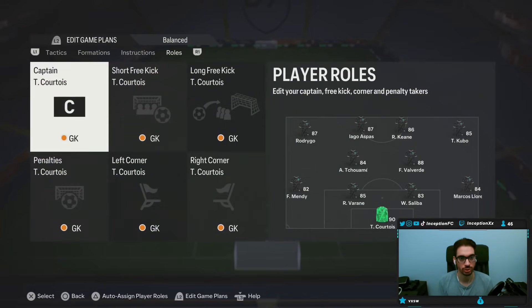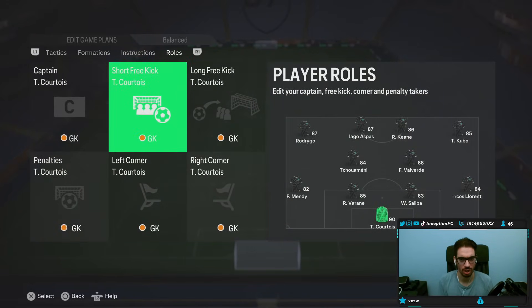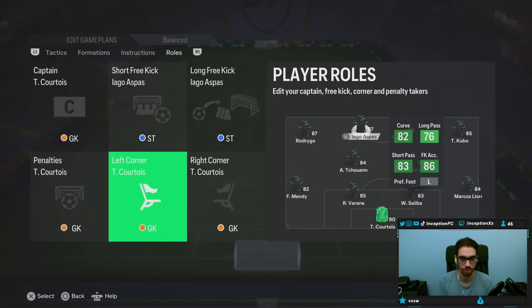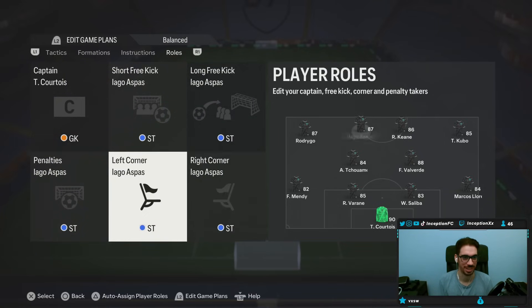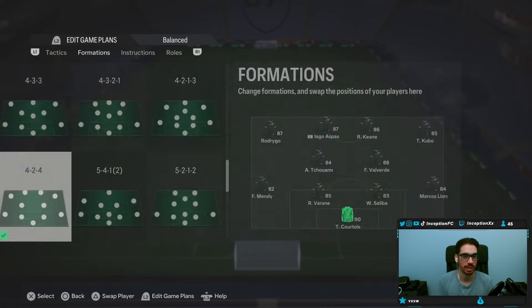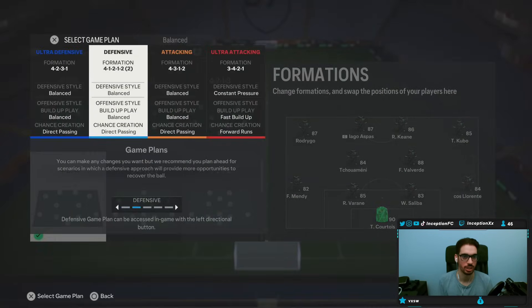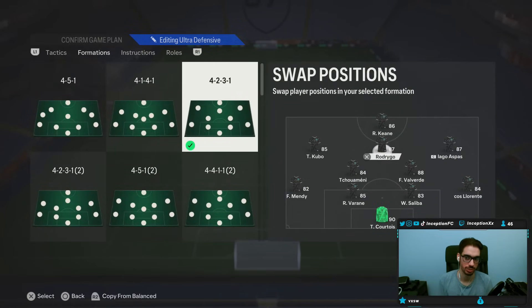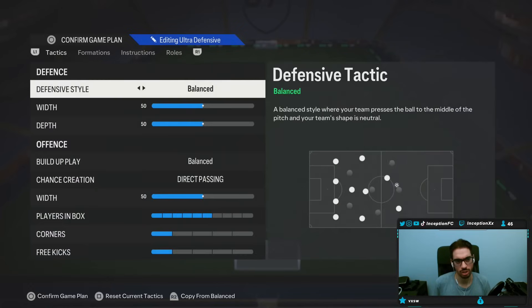We'll go to roles and make sure... why is this on Courtois? They still do that — I guess it's like if it's the first person you add, it's all Courtois. We'll even give him Captain. Because what I'm thinking is, 4-2-3-1, and then I use him as a CAM. Because of the way that he's formatted with pace and whatnot — and maybe I can get some finesse shot angles with him.